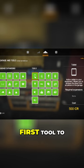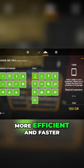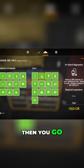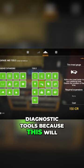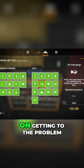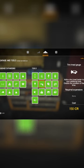Extension: buying the right tools. The first tool to buy is the tablet — this makes your buying more efficient and faster. Then go and buy all the diagnostic tools, because this will give you more power in getting to the problem and it will give you experience.